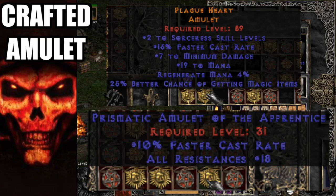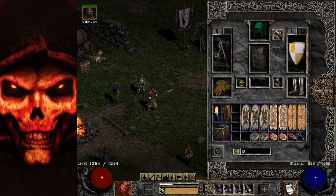Going all the way back to level-10 gear — check out magic amulets on the ground. You could get a nice all-res with FCR on it and that'll take you pretty far, because FCR and resistances are the two most important things for a sorceress. If you keep dying you can't magic find, so what's the point?